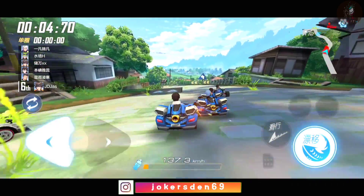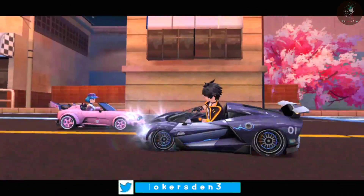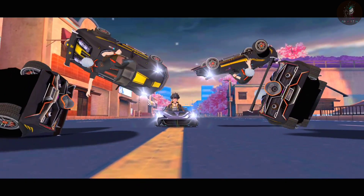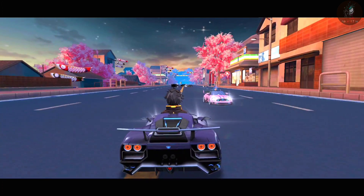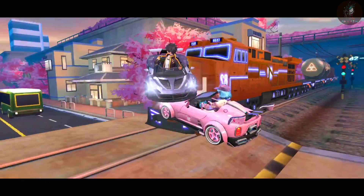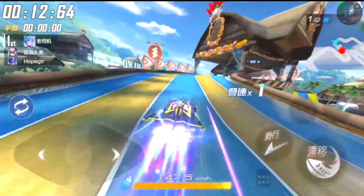In terms of drift characteristics, the original dual drift mode makes it easier to gather air, and perfectly simulates the sliding experience of the car when drifting, continuously maintaining the drifting state of the car and allowing the car to make fine adjustments during the taxiing process, giving every detailed operation accelerated feedback.